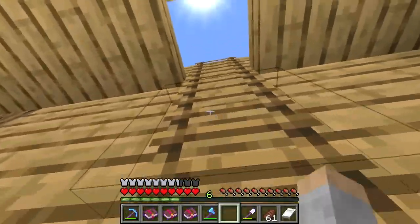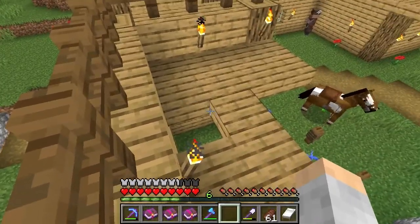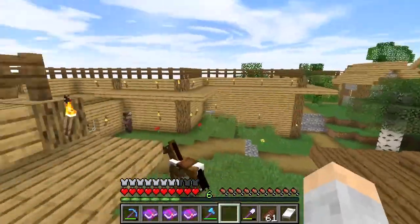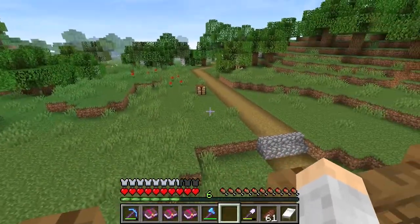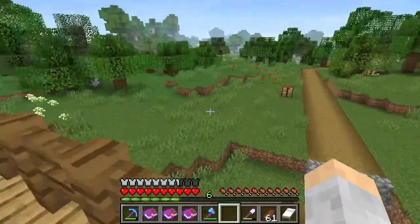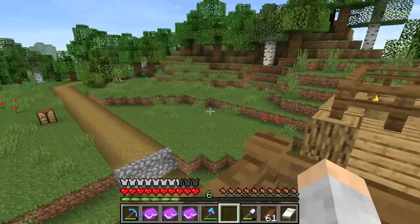I have ladders that come up to a platform. I put a fence here because villagers will sometimes find a way up these ladders and jump off to the other side — you don't want that happening. I put this platform so you can run all the way around the village, jump up here, and shoot with your bows and arrows. If you have a pillager raid, you can shoot them from up here.